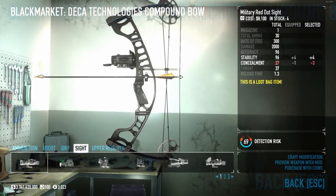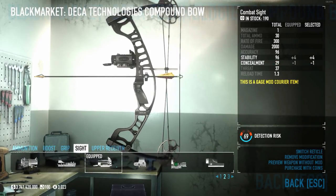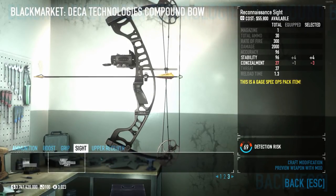You can also put a sight on it — pretty much any sight you can put on an assault rifle. I have the combat sight. If you want something a little more short-range, there's the speculator sight. Or if you want to go all out, you can use a reconnaissance sight.